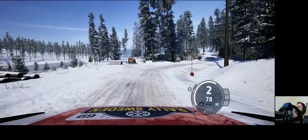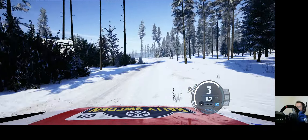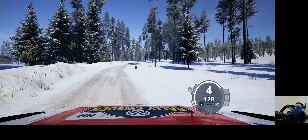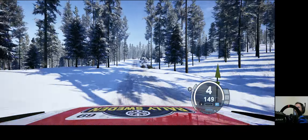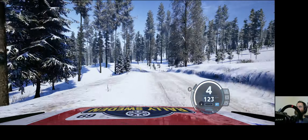5 right, half long, into crest. 30. Early 6 right over crest. 70. Dip. 90. 5 left, a crest into dip, so done. 3 left short into crest and 4 right. 80.